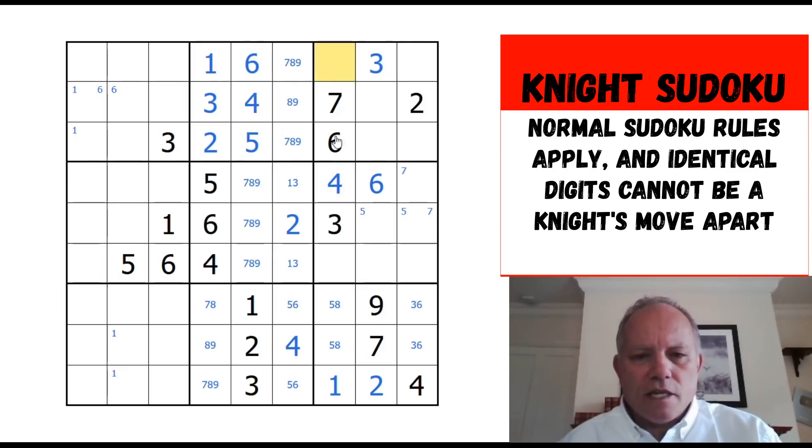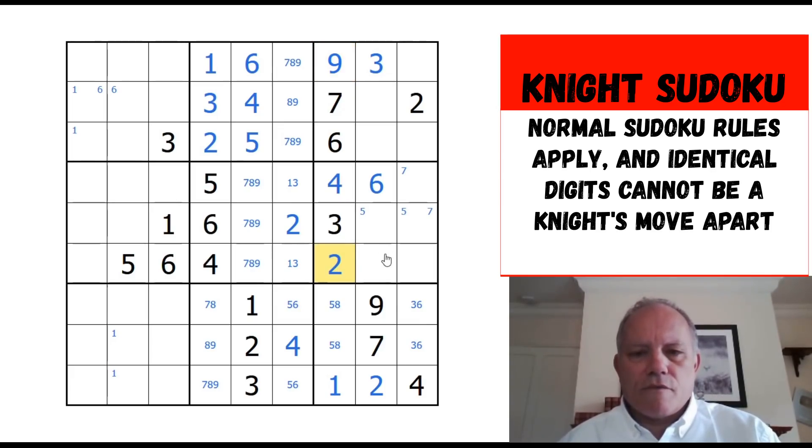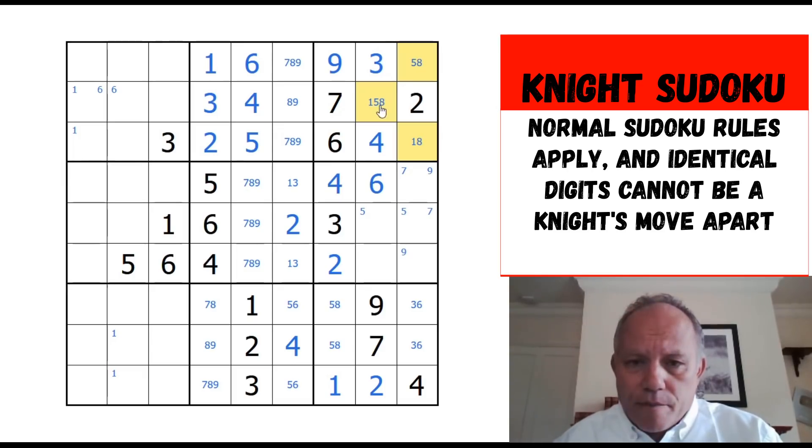These other two can both be two or nine as far as I can see at the moment. No — there's a two in that box, so bam, that is done. Two, three, four, six — nine now is in one of those two cells. This one could be one or eight — I can't see a reason to rule out either yet. Eight cannot be here because all of these three cells which could be eight see this — two of them by knight's move and one of them not — so that can't be eight.